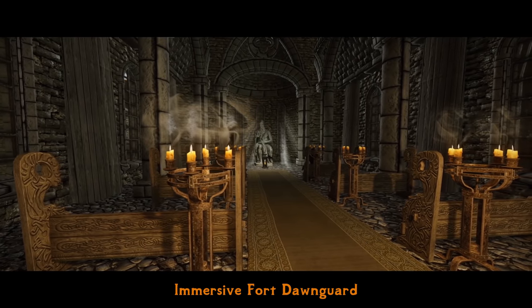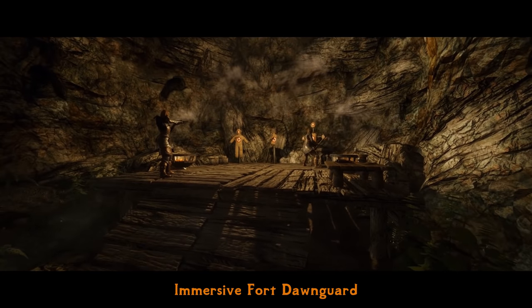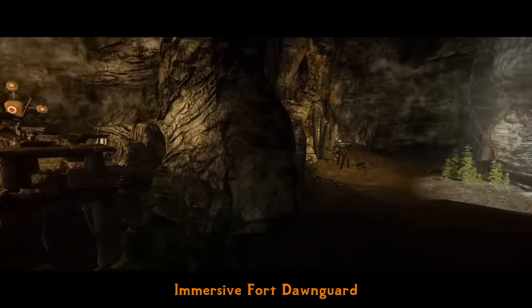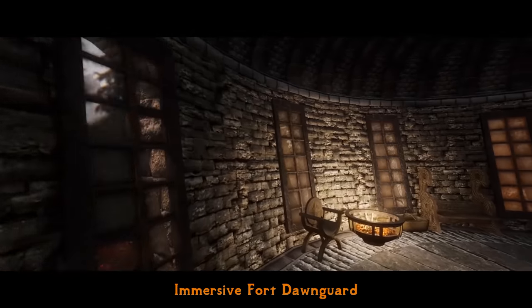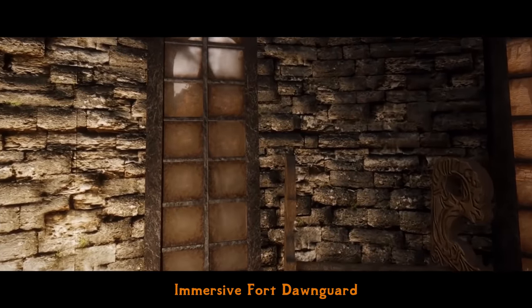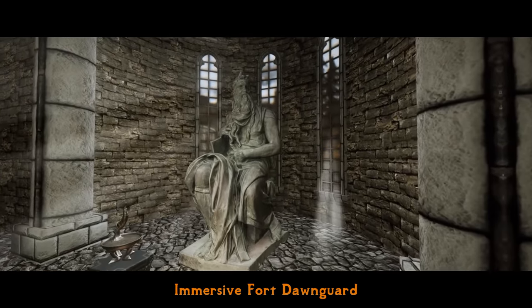Interior additions include training areas, a chapel, bathroom, prison, and more. The fort is upgraded gradually as you progress through the questline, being rebuilt immersively and logically. NPCs have updated AI packages to suit their new routines, and interiors actually have transparent windows so you can see outside from them.